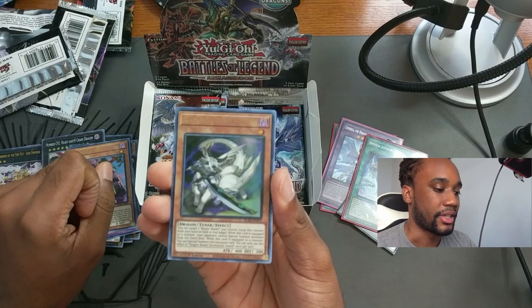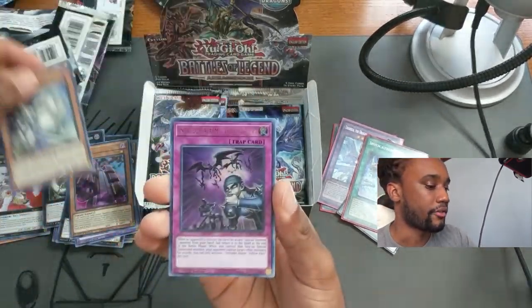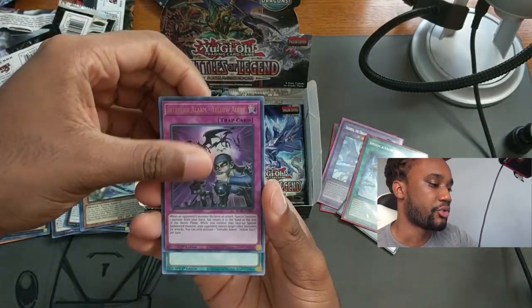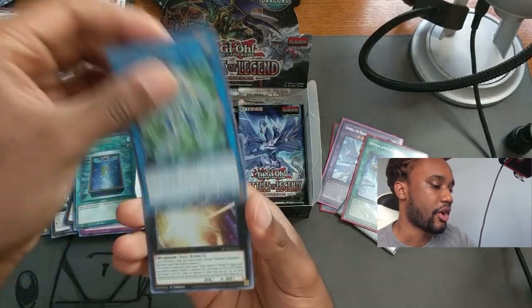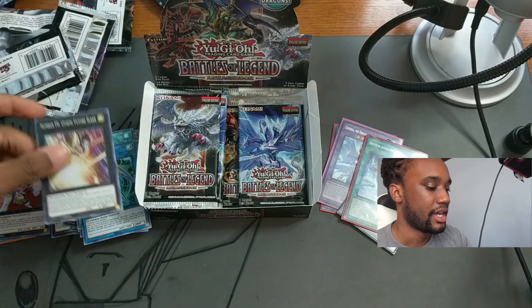Dragon Buster Destruction Sword — a really good card for Union Carrier. Intruder Alarm Yellow Alert, ultra rare Book of Moon, Secure Gardna, and Number 39 Utopia Future.